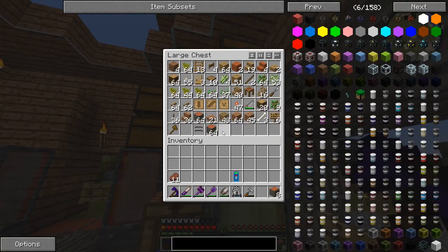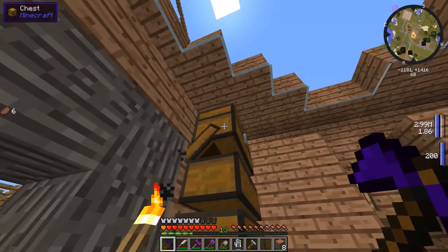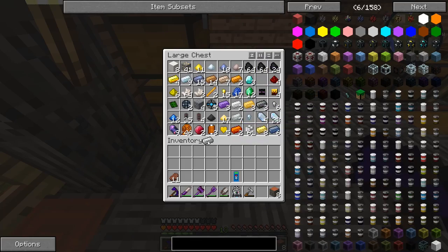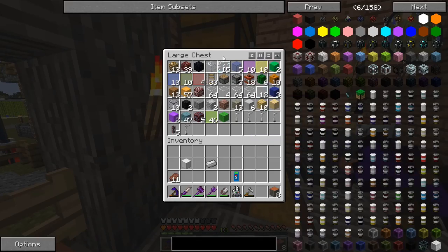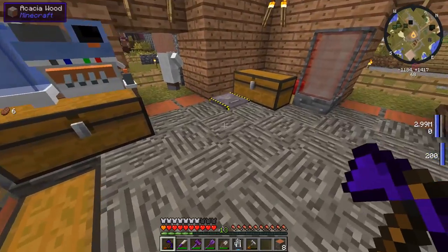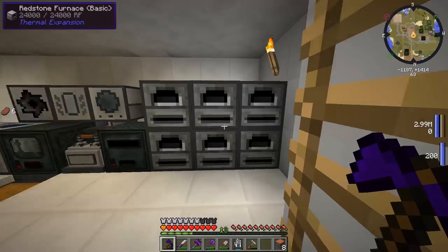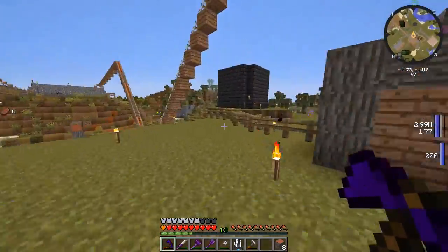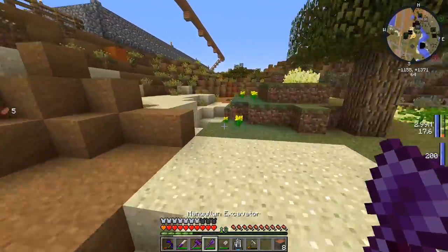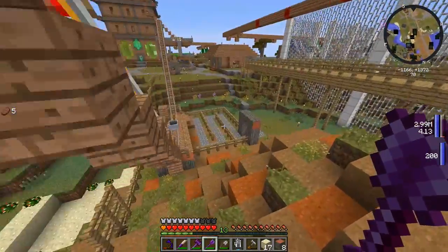We're going to get some acacia, and we needed some more doors. I think it was just iron and a little bit of glass to make those doors. Let's break another iron block and see if we have any extra glass. I think we crafted all the glass doors we could have. Let's get ourselves a little bit more - take another chunk out of here, might as well.